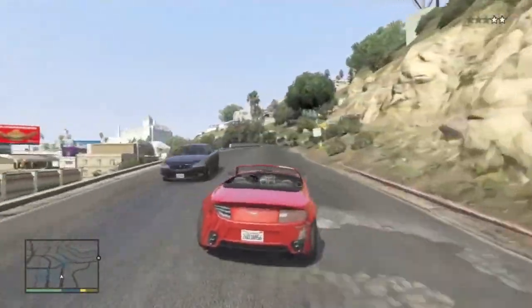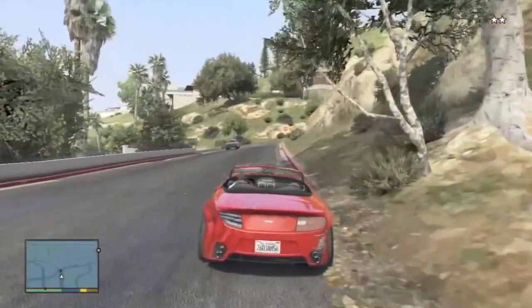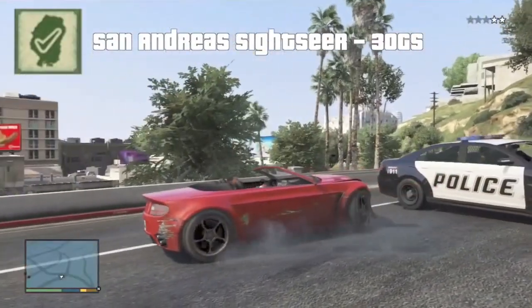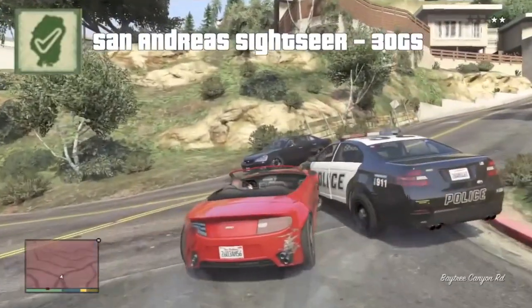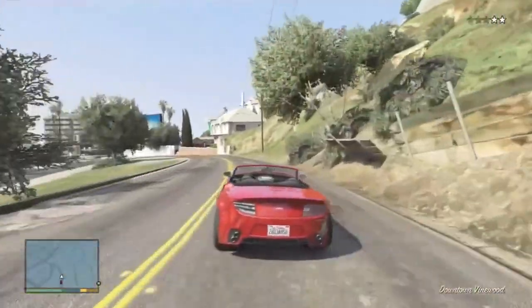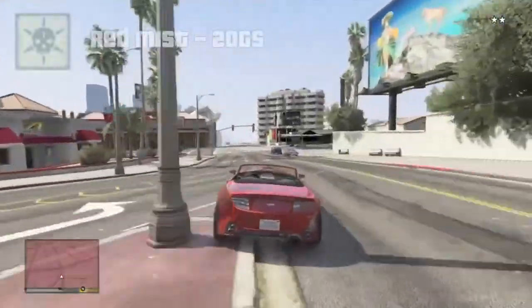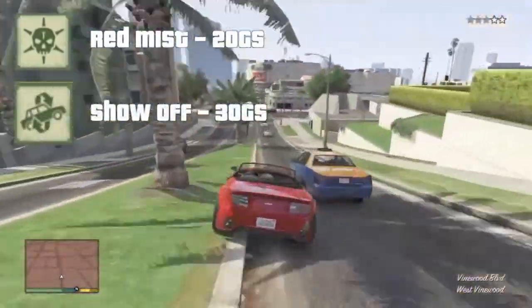We're from Achievement Hunter, so let's talk about the achievements. First one is San Andreas Sightseer — explore all of Los Santos and Blaine County, so just unlock everything on the map, for 30 gamerscore. There's something called rampages now. Red Mist is 20 gamerscore for completing all rampages, and Show Off is completing all stunt jumps for 30 gamerscore.